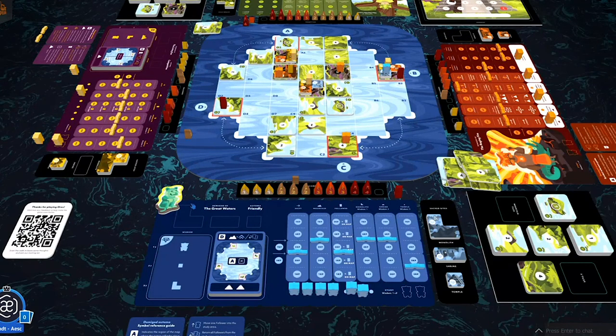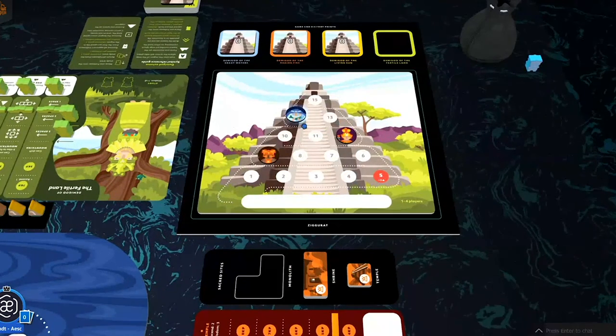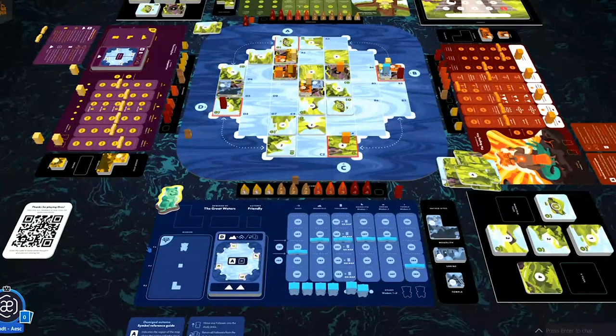Water's turn: In Region D she forms a mountain and drops a monolith right on top of it. The monolith gets her one wisdom. Then in Region A she removes the largest unoccupied land tile — the four here gets removed. She ascends two spaces up the Ziggurat — she's at the top. That means this is the final round.